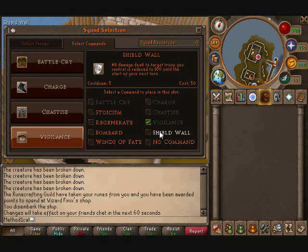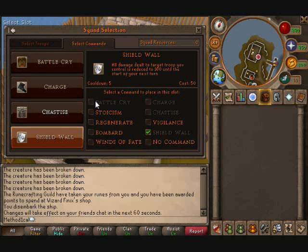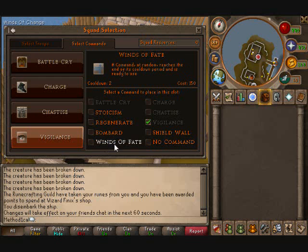The other ones that people use are Shield Wall — all damage dealt to a target troop you control is reduced to 100 until the start of your next turn. I don't really like this one because with my setup it's not really that useful. It's okay if you use it on a champion or a knight or something, but where I run mostly archers and scouts it's not really that useful. Winds of Fate is pretty much never used — it randomly cools down one of your commands that is currently on cooldown.